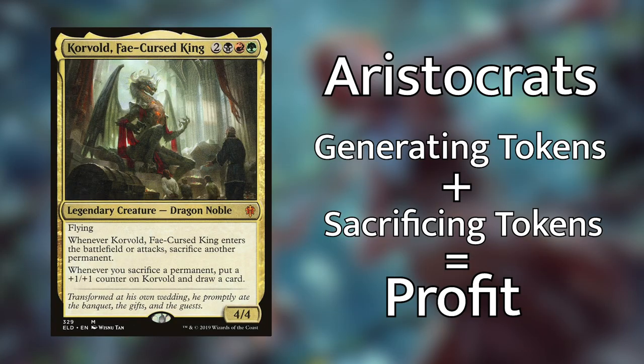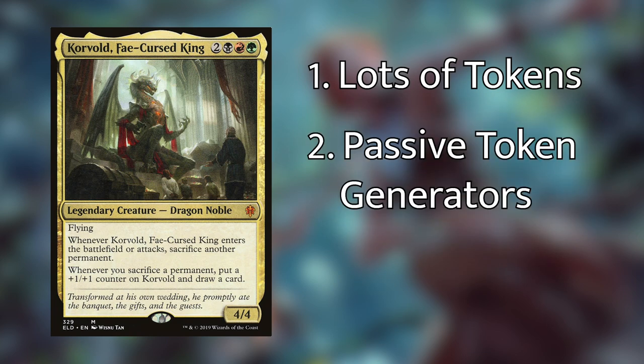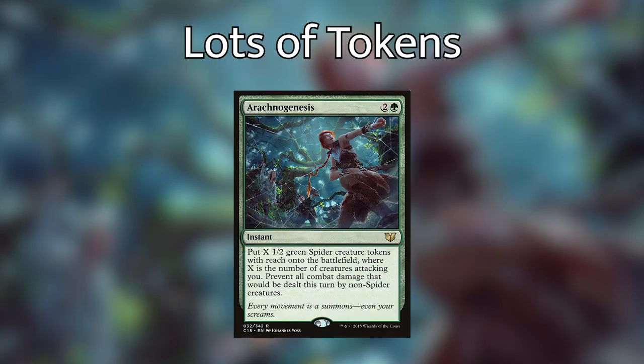Now we have lands in play and need to figure out what to do with all this mana. The idea of the deck is Aristocrats — we want as many ways of making tokens as we can. I've separated our token makers into three categories: ones that make a whole bunch of tokens all at once, ones that make tokens passively, and permanents where we can kind of arbitrate how many tokens they make. Let's go over the big flashy ones first. We have Arachnogenesis, which costs two and a green — you put X 1/2 green spider tokens with reach onto the battlefield where X is the number of creatures attacking you, and you prevent all combat damage dealt this turn by non-spider creatures. This is one of the best cards in the deck: not only does it count as a fog, but it gives us an insane amount of tokens depending on what's coming at us.